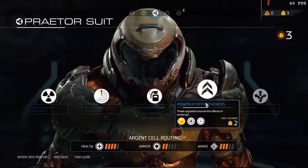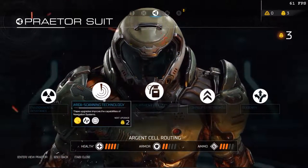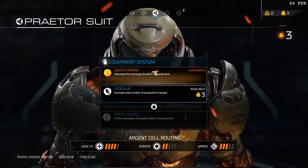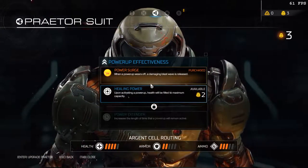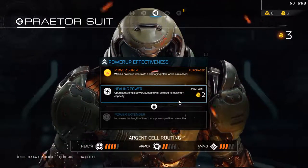So let's see — power up dexterity. Immune to explosive barrel damage, that's not really gonna help me that much. Compass will pulse when near secret areas, it's alright. Increase total number of equipment charges — that may be helpful. Power up effectiveness — health will be filled to maximum capacity. What the fuck, that's OP!